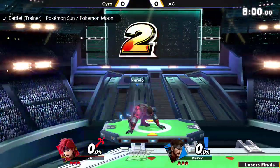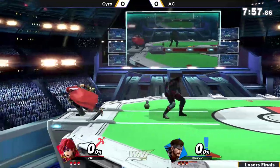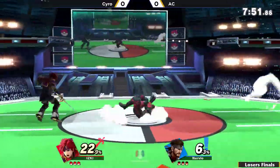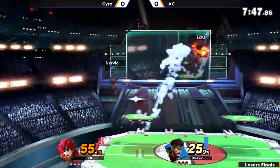Roy vs. Snake. Alright, so we've got the Snake and the Roy, both of these players' mains. Getting right into it, this is Losers Finals, it's going to be best of five, and that down air is such a strong out of shield option for Snake.